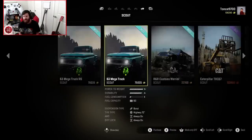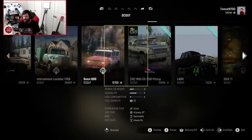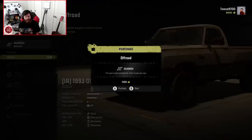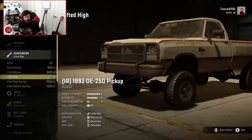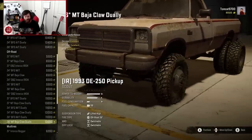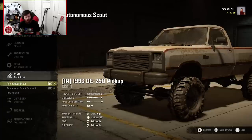Let's go over to Scouts. We're going to blow through this build a little bit faster — it's not going to be crazy. It's just going to be the lifted high, and we're going to throw a set of proper mud tires on this thing and really just straight up send it. This thing is going to go straight to the mud pits, no questions asked. Autonomous Scout extended, got the diff lock already, got the snorkel already, and I'm not really going to worry too much about the other add-ons.